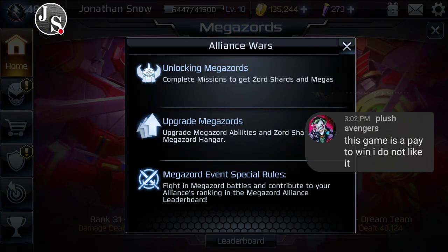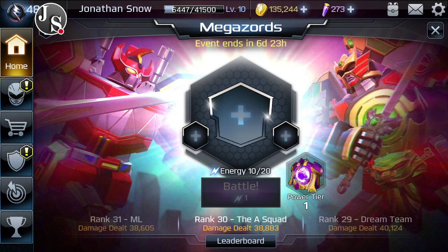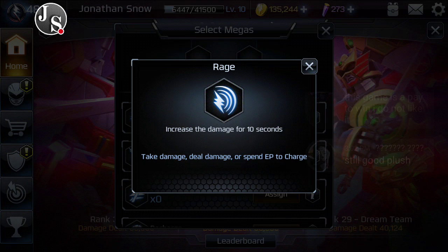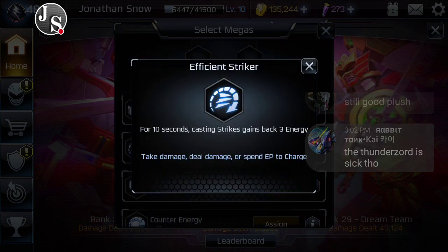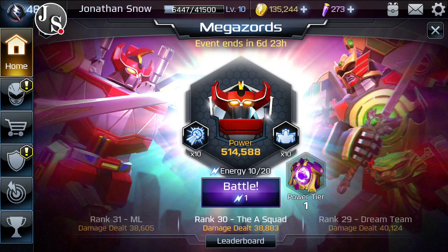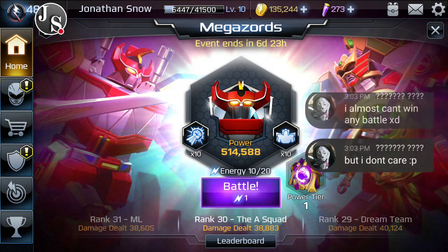All right, alliance mode. So we got alliance rewards, alliance wars, completing missions, upgrade Megazords, Megazord event special rules. That actually looks pretty awesome. So how do we do this? We click our Megazord. We do have rage — increases damage for 10 seconds. We have regeneration. We have force field. We have effective striker. Strikes against three. Ultimate attack — we'll definitely use that. I think that's pretty much it. We have 10 energy out of 20. What are the rewards for the tiers?